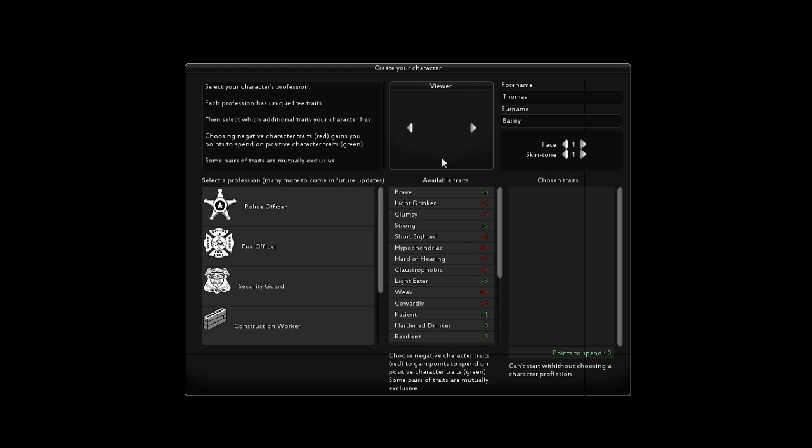In sandbox mode we've lost our little character viewer, and that's because the sprite in-game is now being made in a 3D engine, which is a lot better - makes it look so much smoother. There is a little bug at the moment where if you delete the whole first name or the first letter, the game will crash. So we'll just leave our character set to Thomas Bailey. Now we select our profession.